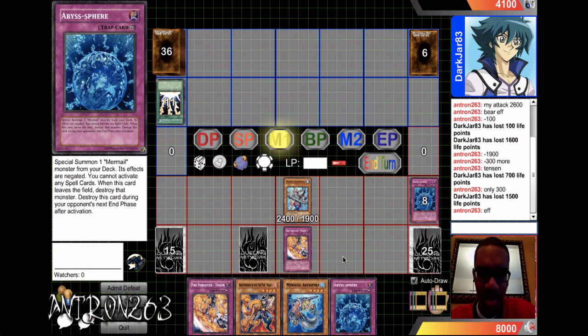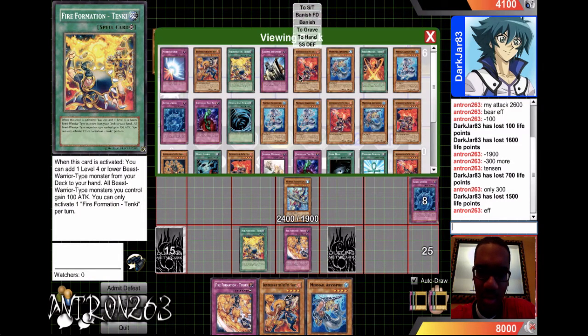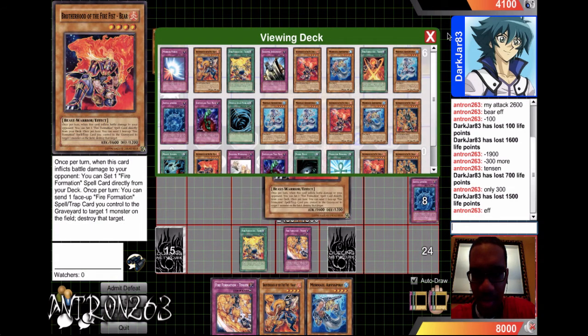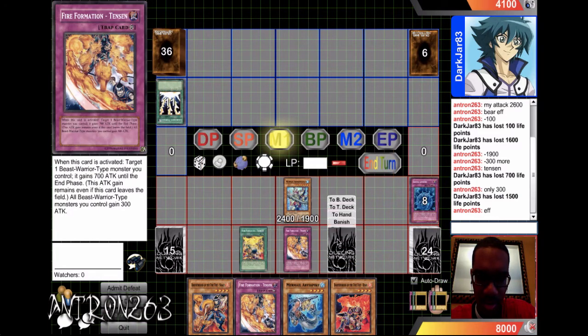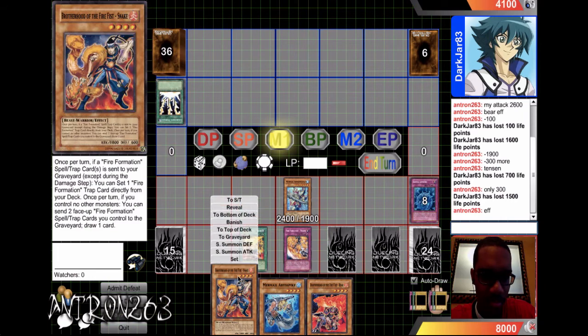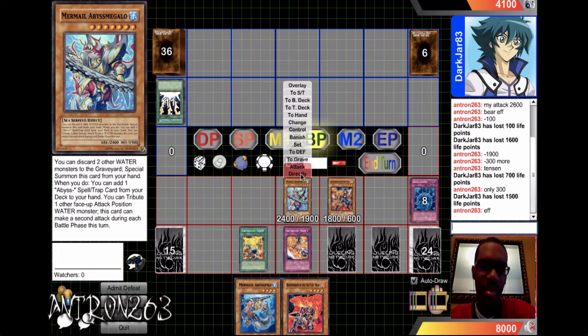We know I get another one, but first activate this card — adding. I want to add another bear to my hand. Yeah, so I'll just set this one, and then summon snake. I guess I'll attack.